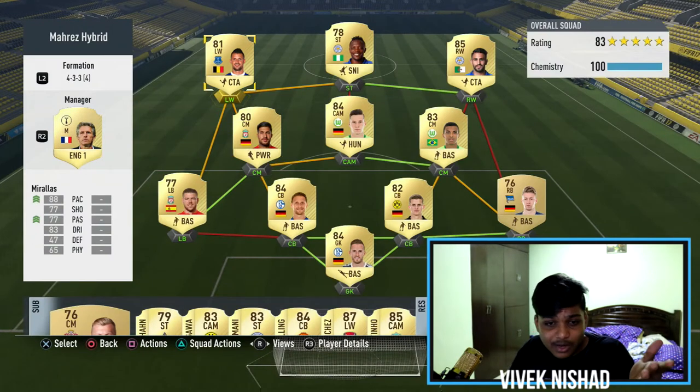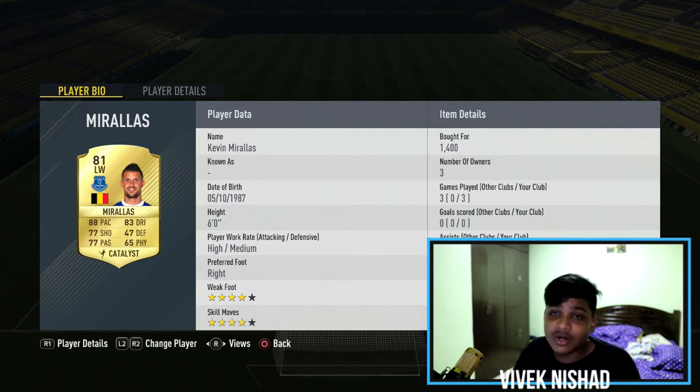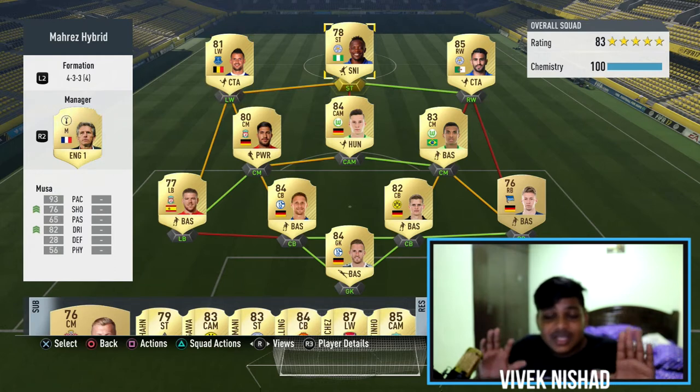On to our left winger, we have Miralas — I bought him for 1.4k because I sniped him at the left wing position. If you're trying to get left wing Miralas, he'll cost you around 2.3k, but if you get him at left mid and use a positional change, you can get him for around 1.2k.